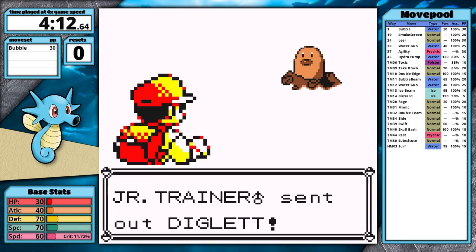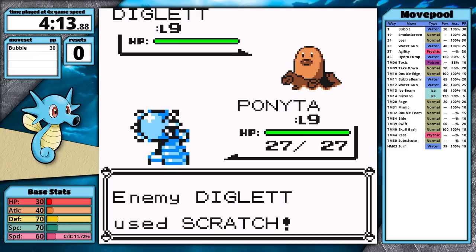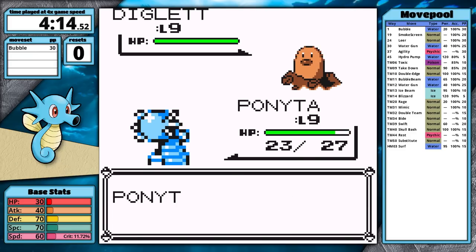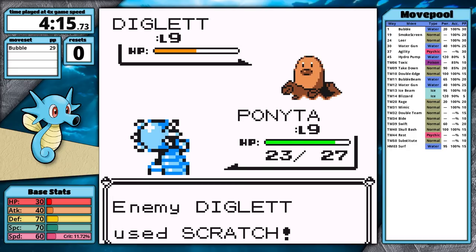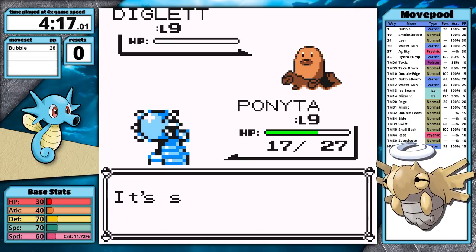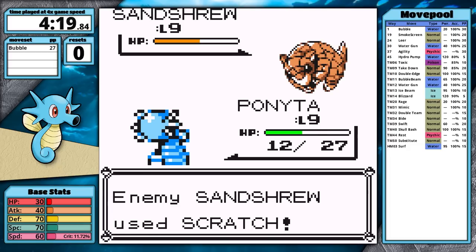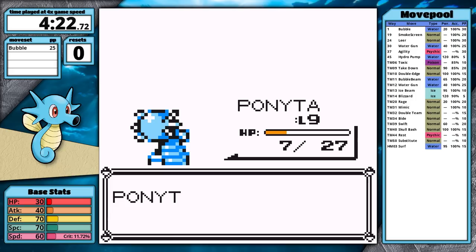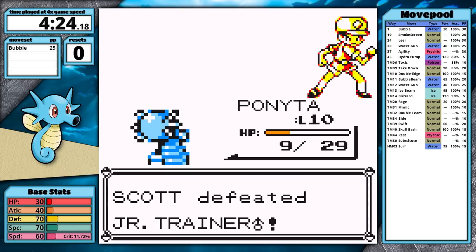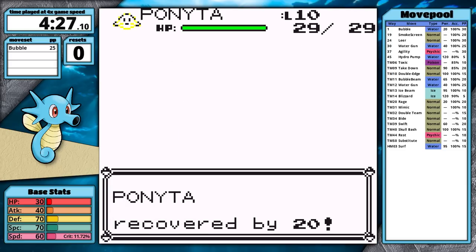In Brock's Gym, I face the Junior Trainer for a bit more experience since I have a type advantage over his ground types. However, Bubble is very weak at only 20 base power — after STAB it only comes in at 30 effective power. Diglett still survives Bubble with half health, and Sandshrew looks like a three-hit. It consistently attacks and takes Horsea down to low health before I finally knock it out. I'm really happy I did that training in the forest; without it, I probably would have lost.